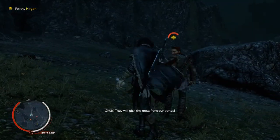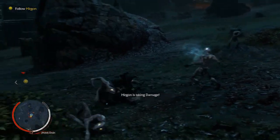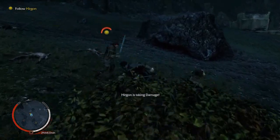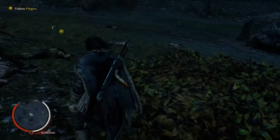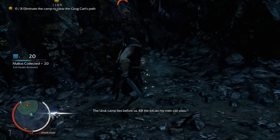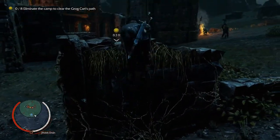Something hides in the dark — ghouls, they will pick the meat from our bones. I got this. I don't have any elf shot left, so let's fix that. Ghouls are just really not very dangerous — I just kicked that guy in the face. I don't even need my sword for you. The root camp lies before us — kill the lot so my men can pass. Eliminate the camp to clear the grog cart path. This is straightforward, just got to wreck some fools.